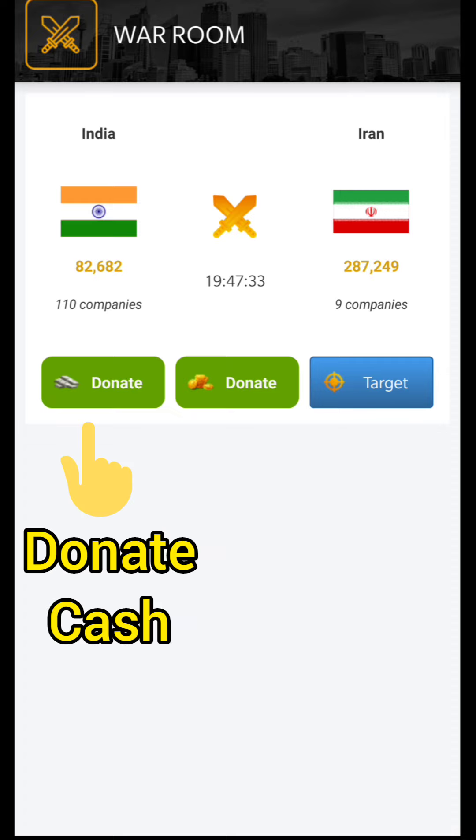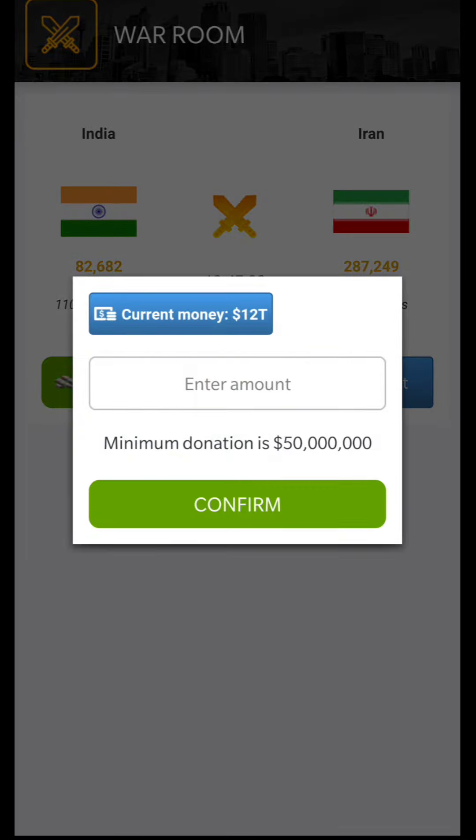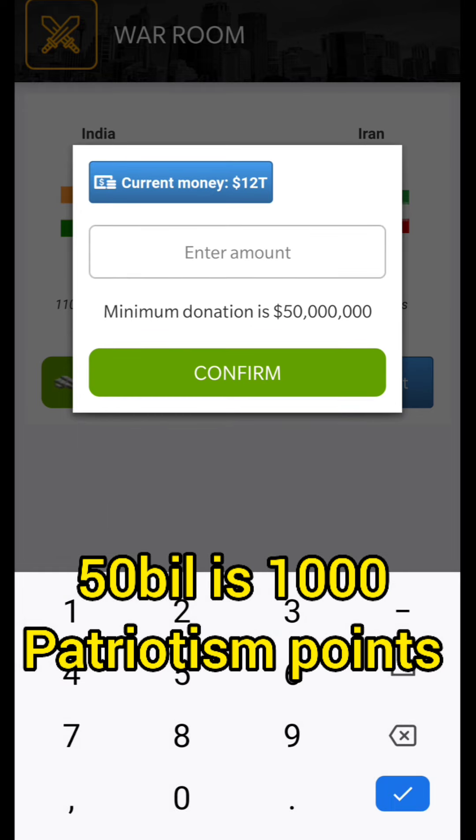The second way is donating cash, which is the best way. 50 billion in cash is equal to 1,000 patriotism points. This is the maximum limit per day — you can't get more than 1,000 patriotism points per day.